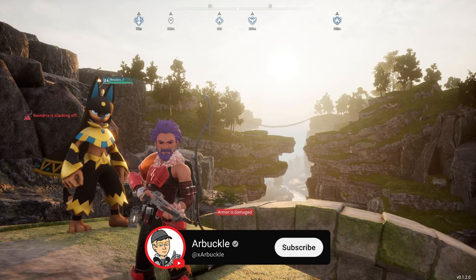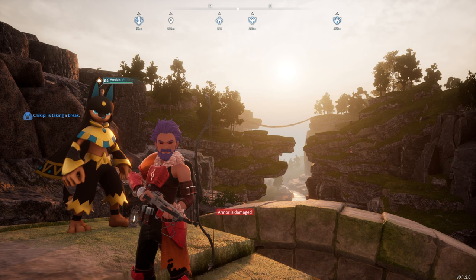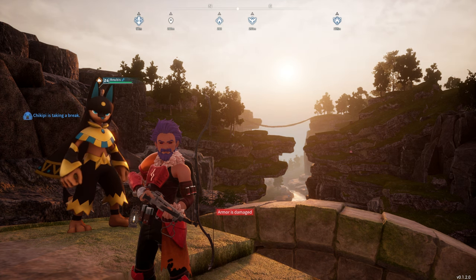Hey everybody, today we're going to show you how to find the best handiwork pal for your base here in Pal World, who is actually Anubis, who's standing right here behind us. We're going to show you his location and also how to breed him at a low level in case you're not a high enough level to capture him. So let's jump into it.